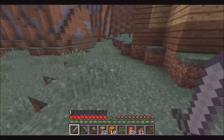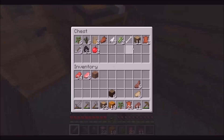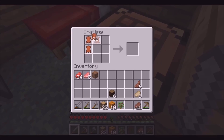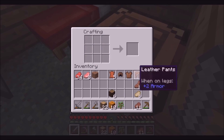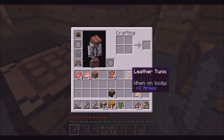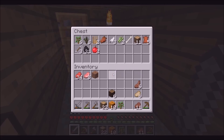Okay, so we have some leather — it seems we have twenty-five. Now let's make a helmet, a chest piece, and then pants. Okay so we need twenty-four — that seemed okay, so we got some leather armor. Let's put this leather back in there.